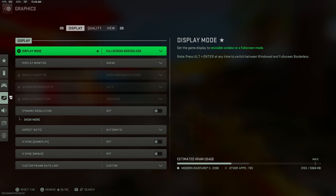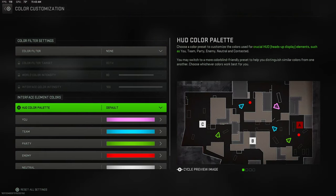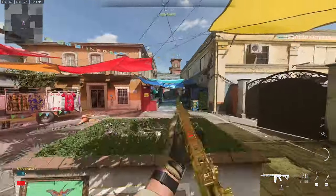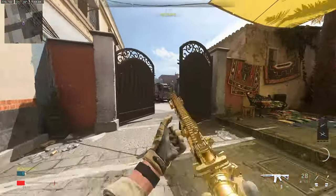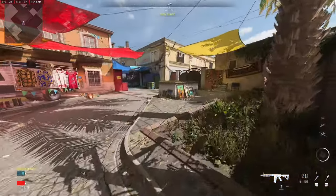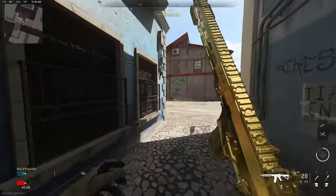I've hopped into a quick custom game to show you these settings with and without. First I'm turning off the color filter — setting it to None. This is how the game looks without the color filter. You can see it looks very dull with no colors standing out; it's very gray. Look at the fruits and walls — the game just does not look great without it.